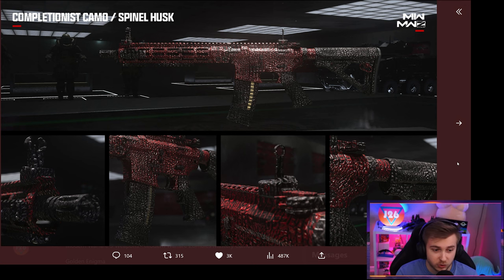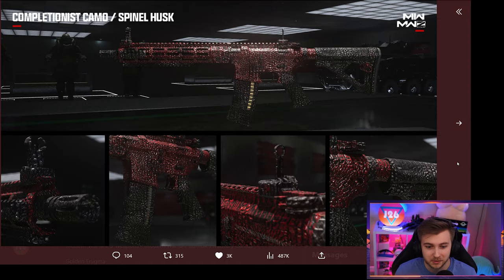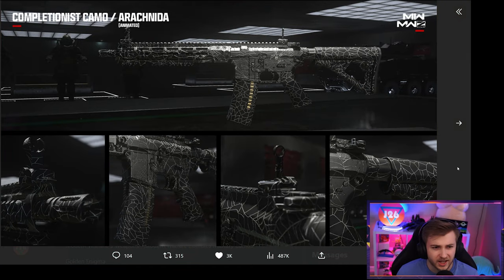Then we have spinal husk, which looks crazy — it reminds me of the Lappa blueprint from Cold War. This is basically like a camo with eczema. And then we have arcadia, which is an animated camo — basically a solid black with moving spider webs on it, and there's also a spider in the middle. Honestly a little underwhelming for one of the mastery camos, but maybe I'll change my mind once I get my hands on it.